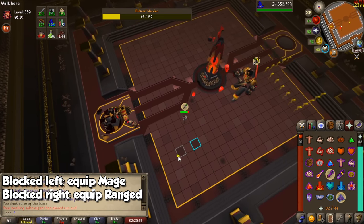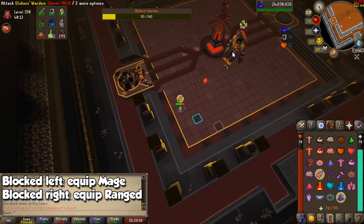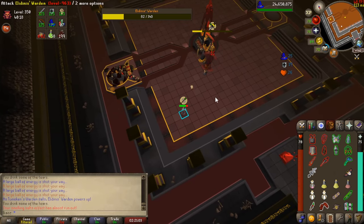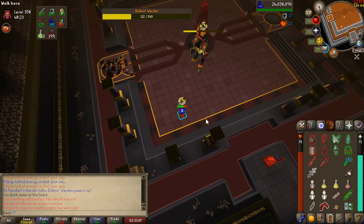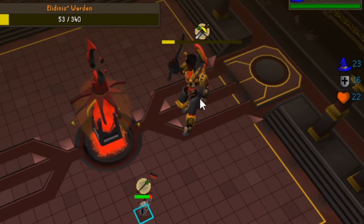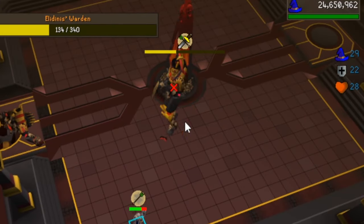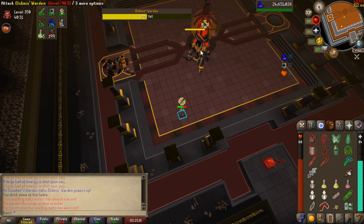Equip your magic items if you blocked the Warden on the left, or your ranged items if you blocked the Warden on the right. When the Warden starts moving, it will begin attacking. The magic attack will be a red skull, and the ranged attack will be a brown skull. You can react quicker to your prayer switches by focusing on movement — for the magic attack, it looks at its arm and then points it towards you; for the ranged attack, it quite literally looks like it's pitching a baseball. Move away from it and attack to avoid melee damage.